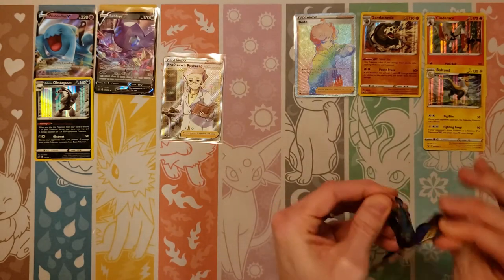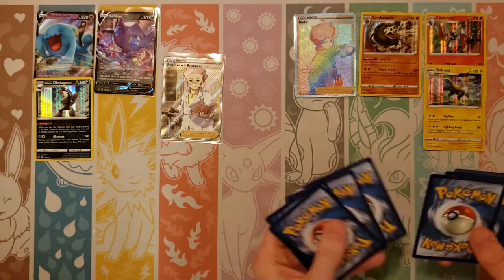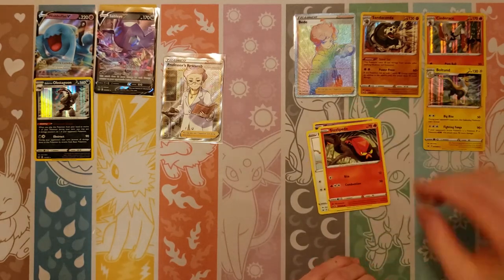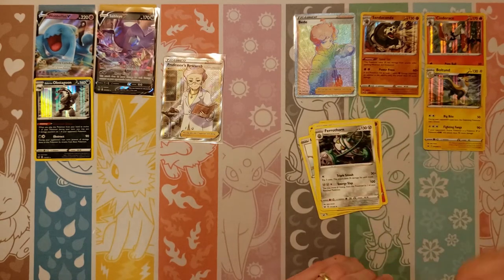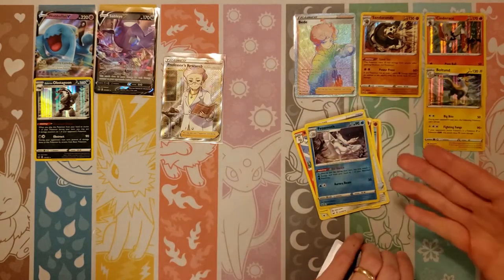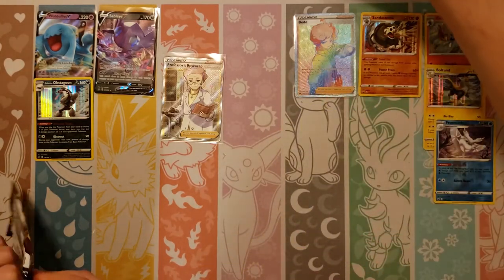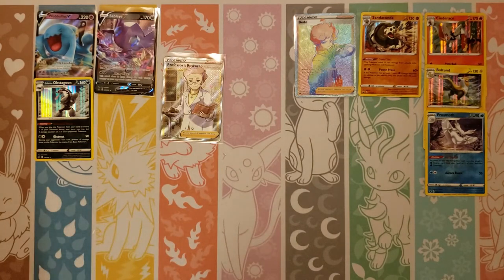Professor's Research Full Art — holy cow! Next pack, hoping for a Frostmoth: Ghastly, Rookidee, Sizzlipede, Snom, Fighting, Ferrothorn, Raboot, Lum Berry, reverse of a — oh, there it is! Frostmoth! And a Drapion. I'm going to keep that one out because I've been wanting a Frostmoth for a while here. Finally! First one we've hit and this is our couple of boxes in.